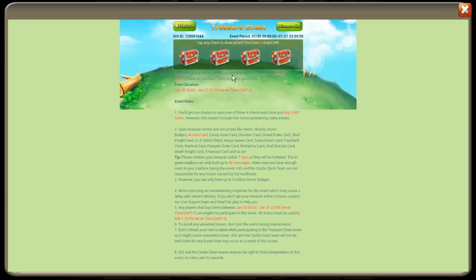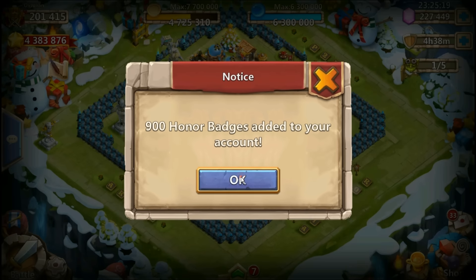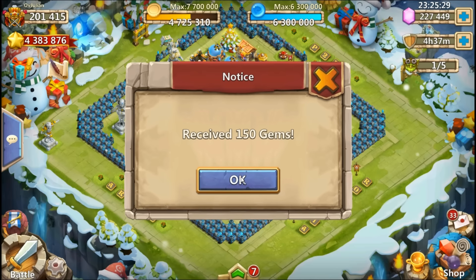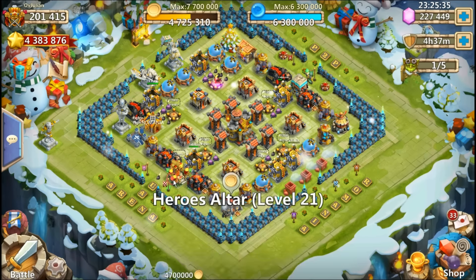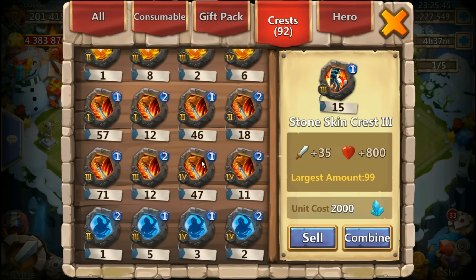Clearly the increased chances of getting Arctica is at one percent. We just opened 100 chests and with the increased chance of obtaining Arctica, we got one card — so that's one percent. What was the chances before then, 0.5%? That's pretty bad. At least we got it — let's look at the positive side. But realistically speaking, that doesn't make anybody go out there and spend gems going for Arctica. It just wasn't impressive. Let's go ahead and collect — probably like a thousand gems.